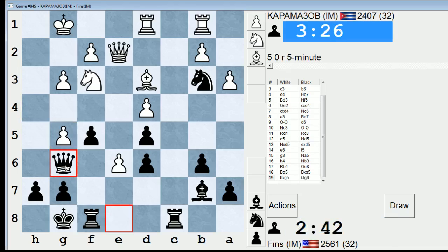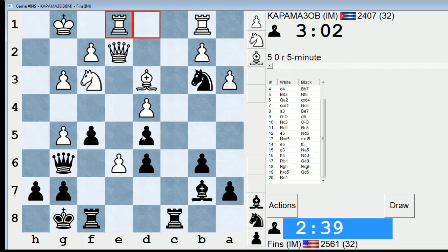Let's go queen g6 instead. I think a key factor coming up will be if I can get this light-square bishop into the game. If I succeed in doing that, I'll have decent counterplay, I think. But if this bishop just languishes on b7, behind this pawn on d5, I'll just be somewhat playing down a piece.